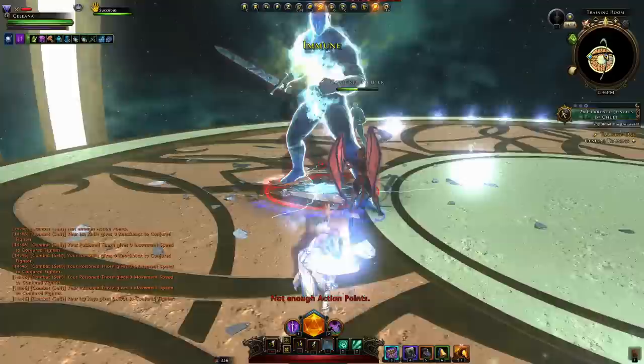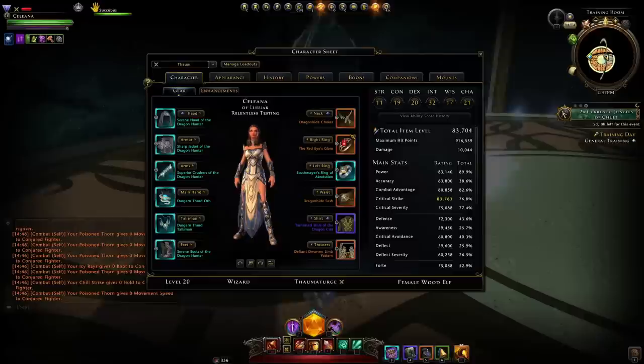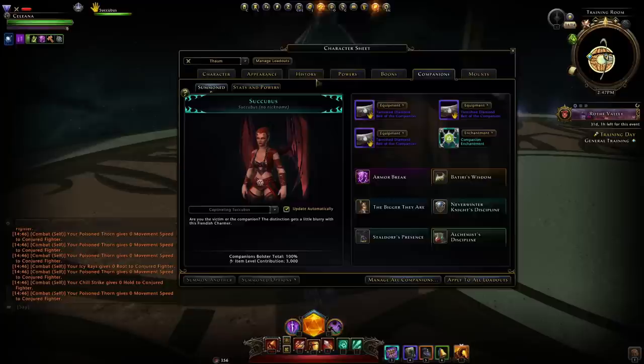We have our power pretty much capped with accuracy as our dump stat, our combat advantage nice and capped, crit strike is a little bit under but I'll explain why when we go to the stats section, and crit severity nicely capped at 90%. I do intend to make gear changes for module 24 as I don't have all of the gear just yet, so we'll go over that in a dedicated section.